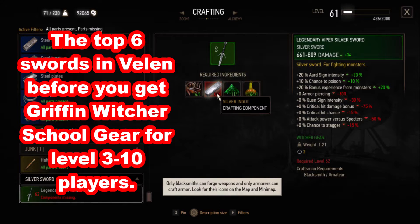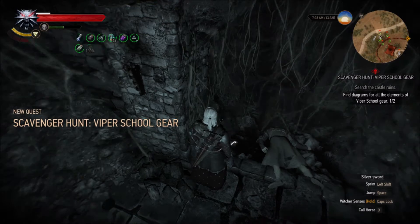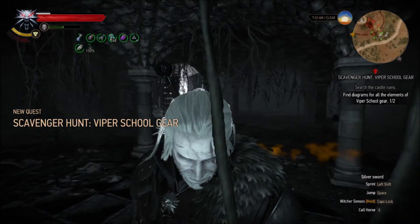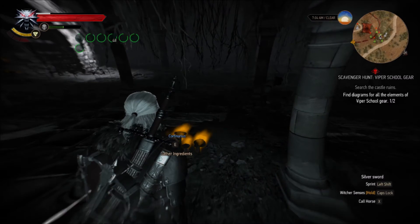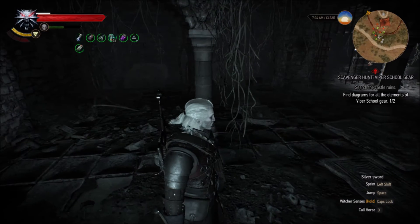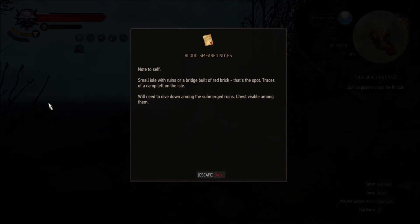In this video I'm going to tell you about the top 6 swords in Velen. The idea is that between levels 3 and 10 there's a long gap where you can't upgrade Witcher school swords. You can pick up the Viper school swords, which are around level 2 or 3 in White Orchard, and then it's not until level 11 that you can start using the Griffin school Witcher gear. Between that time you really need to use relic, magic, or master swords.